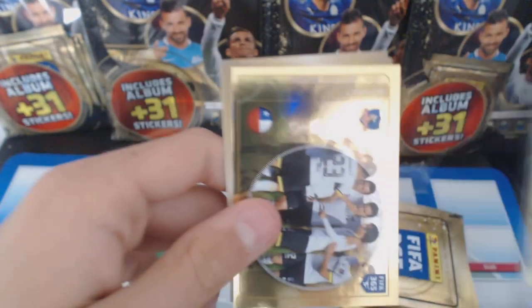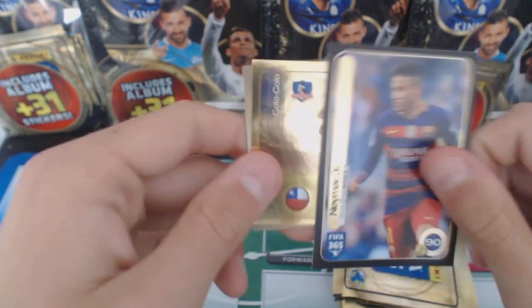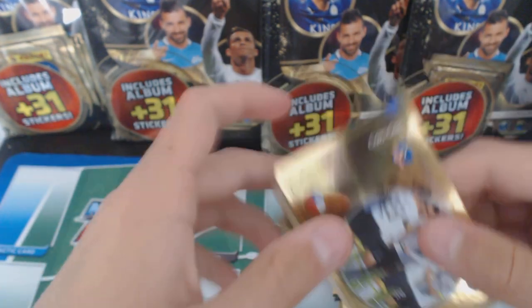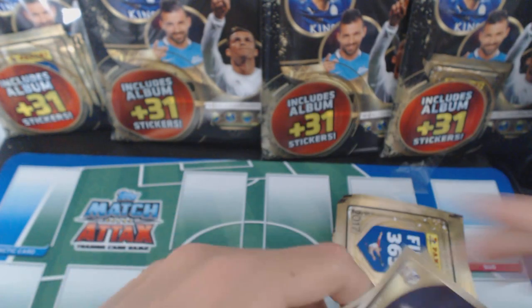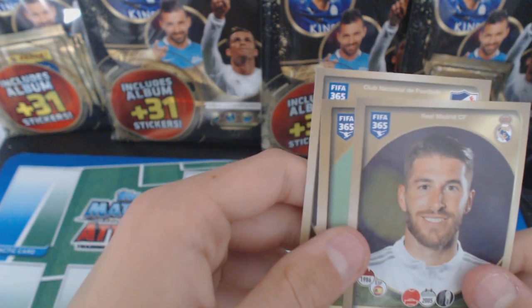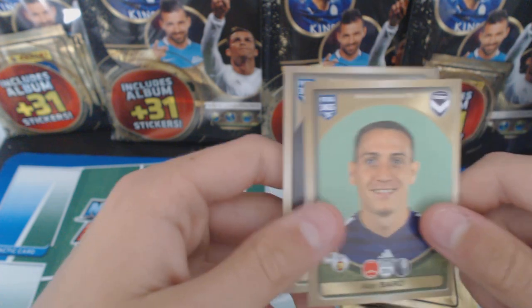We've got Neymar - a Neymar appearance sticker showing 90 goals from 2013 to 2016. He's one of the best players in the world. We've got a Colo Colo team picture. Sergio Ramos - yeah, he doesn't look old, does he? I believe he's from 1986. We've got Baro and Caballo.